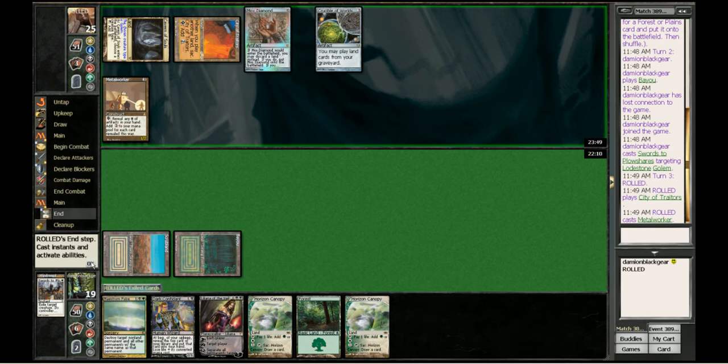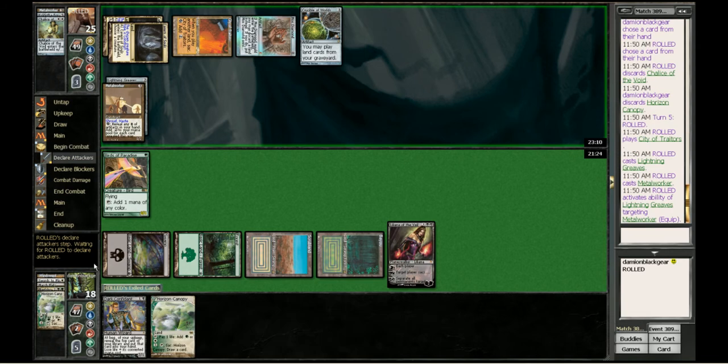Here we are at about the 4-minute 25-second mark. He's got zero cards in hand. This Crucible is rendered pretty much useless as he doesn't have any land in his yard. Barring him drawing Wasteland, we're not too worried. We have all of our mana and Liliana at 2, so we can kill off this Metalworker whenever we'd like.